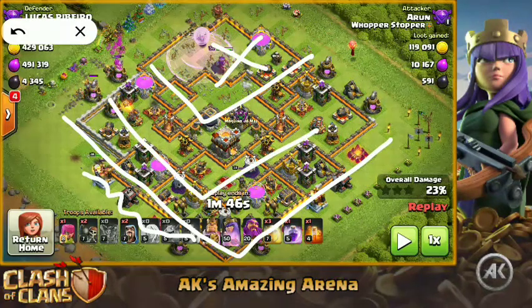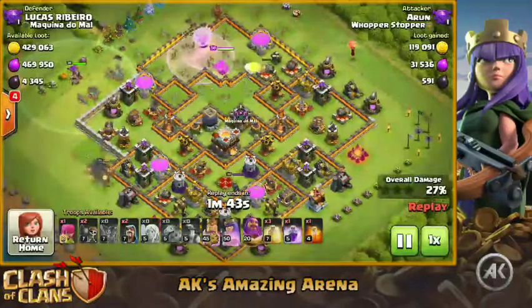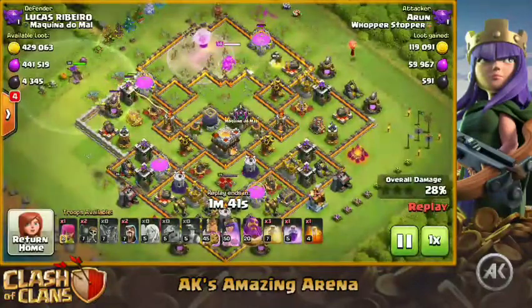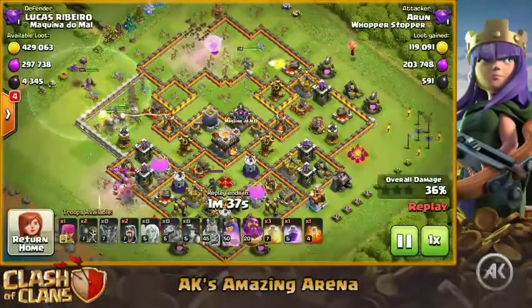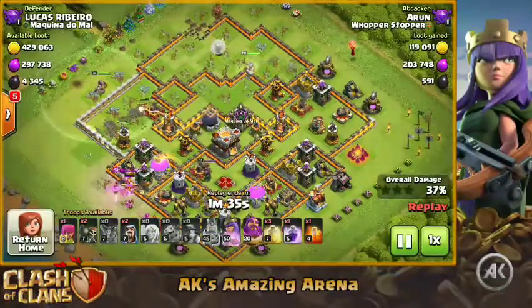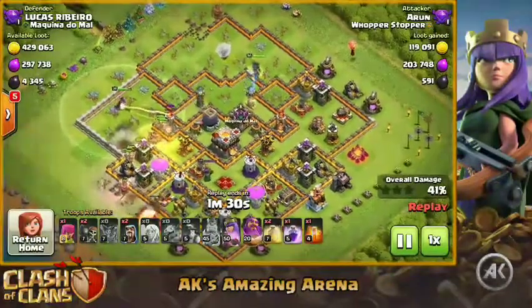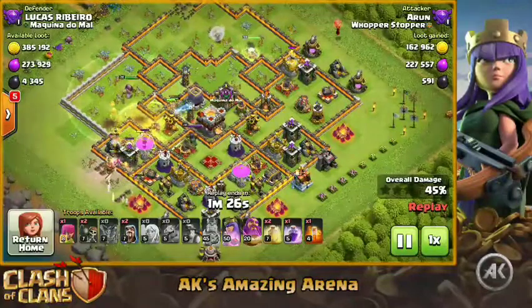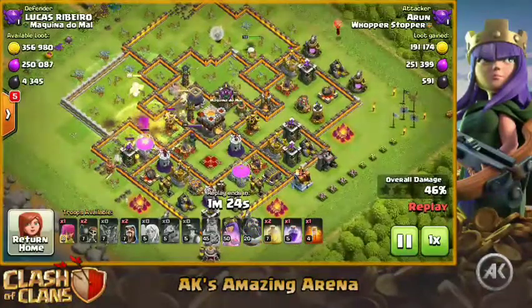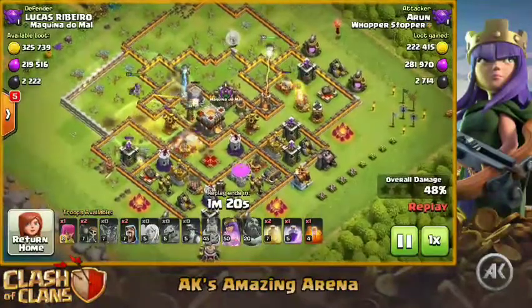Send miners in an L-shaped or V-shaped path — that's when they are really strong. You have to narrow down the base for them; if you have a widespread base and spread all the miners too wide, they'll go down fast to all those defenses. Here comes the first heal spell because they took a lot of damage from the bomb tower and the giant bombs.